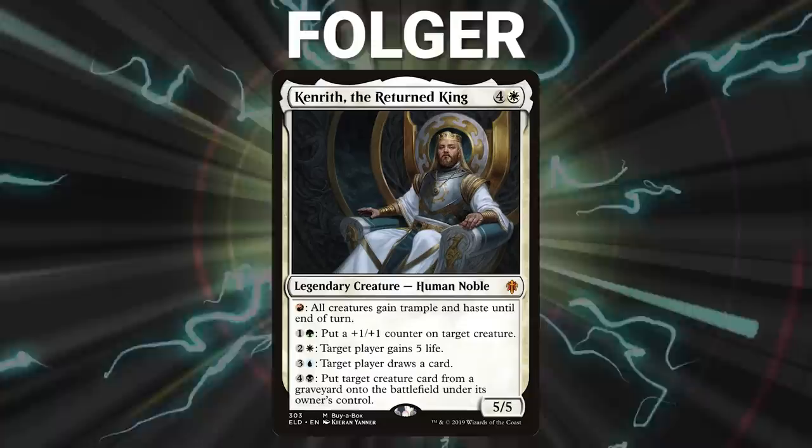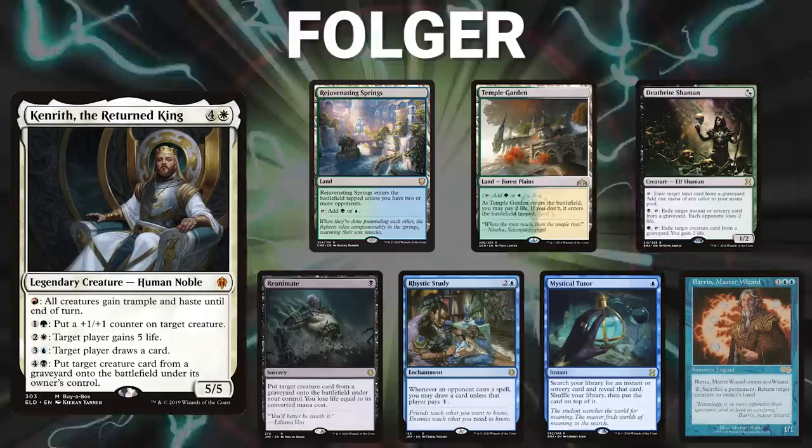Folger's opening hand contains a Rejuvenating Spring, Temple Garden, Deathrite Shaman, Reanimate, Rhystic Study, Mystical Tutor, and a Baron Master Wizard.